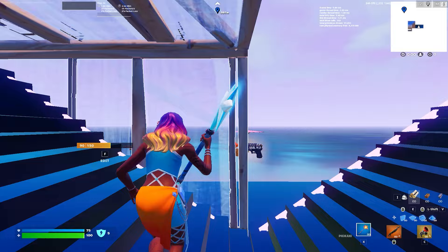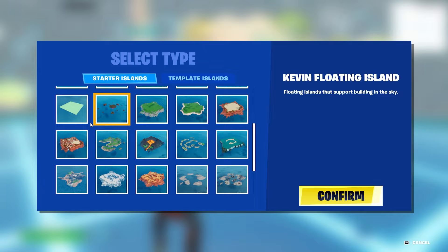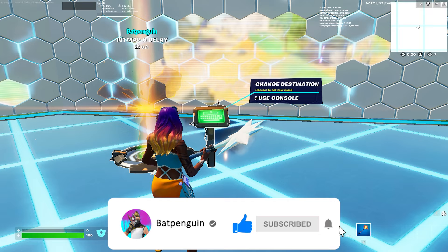We're going to start off right away. What you're going to want to do is press Create New and go over to Kevin Floating Island. This is how you're going to make it all water, no island, nothing - it just looks nice. Press Kevin Floating Island, then name it whatever you want.